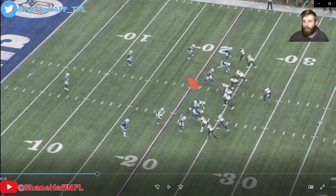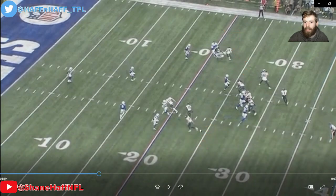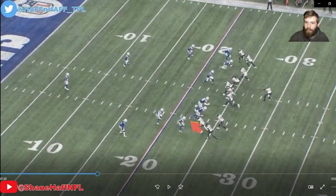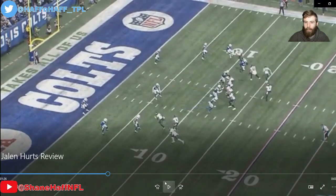Third and eight, the Eagles go into condensed sets — two receivers condensed up top, a bunch condensed at the bottom. The Colts ran a lot of man coverage, so this gives you the opportunity for natural picks and rub plays. We get a corner route and flat route at the top, and a drag route with a post at the bottom. The vertical release drives both defenders off, creating room underneath for the drag. Hurts hits the top of his drop and hits it right away. Quez Watkins does a good job knowing where the marker is to pick up the first down.